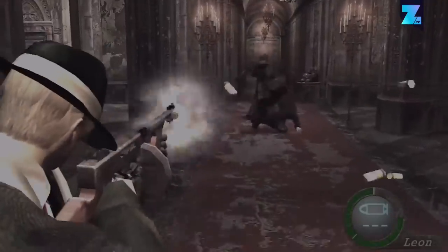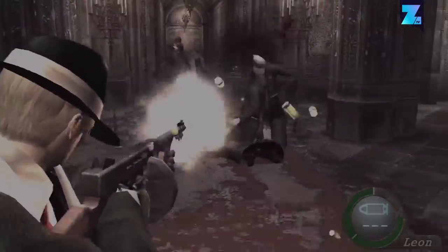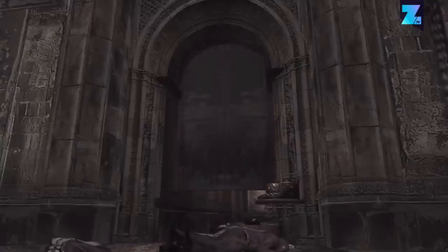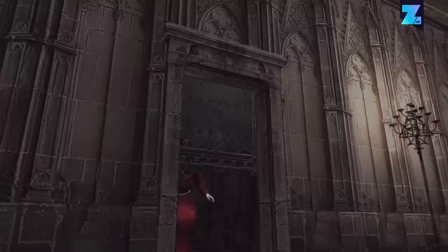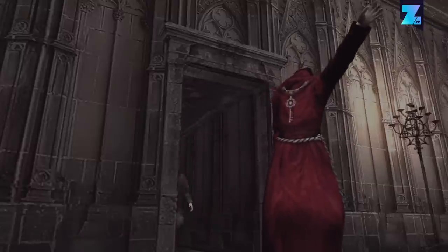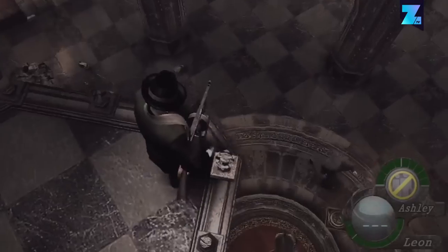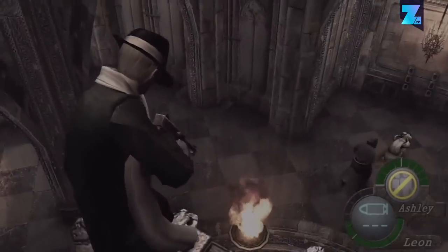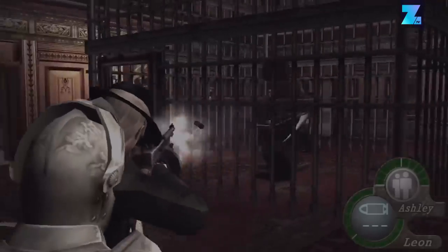Resident Evil 4 is already one of the best games ever made. This survival horror game also had some amazing unlockables. If you finished the Separate Ways storyline in the PS2 or Wii version of the game, you would unlock an amazing outfit. Dressed like an Italian mobster, Leon Kennedy carries a Tommy gun with unlimited ammo. You already finished the game, so your second playthrough can be a bit more ridiculous.